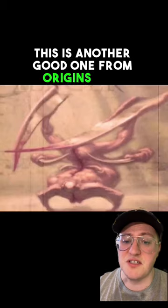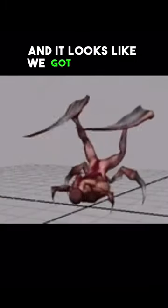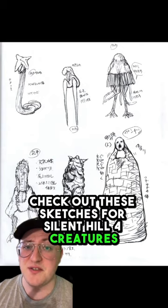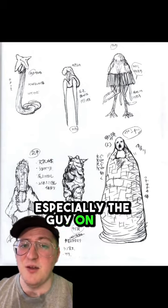This is another good one from Origins — the piercer. And it looks like we got an attack animation for him. And finally, check out these sketches for Silent Hill 4 creatures. This stuff is awesome, especially the guy on the bottom right.